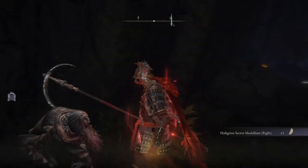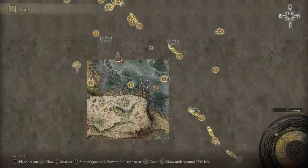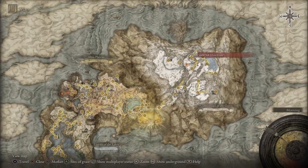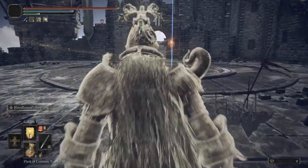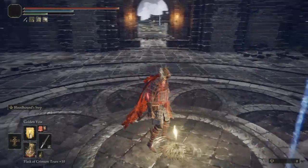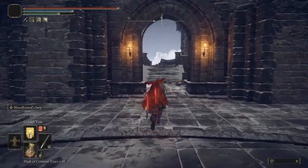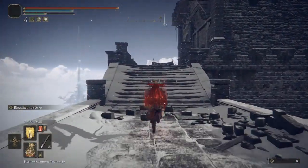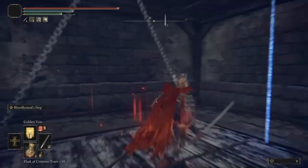And there we go, that's the first half of the Haligtree Secret Medallion. The next one is gonna be by Castle Sol, so once we actually take down Commander Niall - I already took him down with this character - we're just gonna run through everything and then get the medallion. From Commander Niall's grace you just run forward and you're gonna come across the medallion. You need both medallions to go to the secret area.